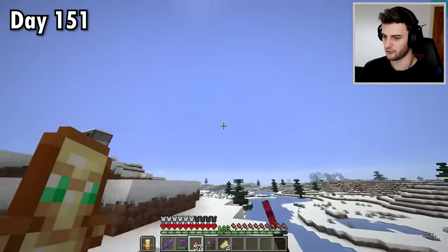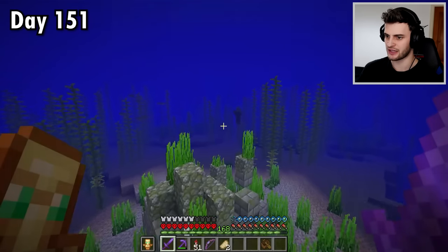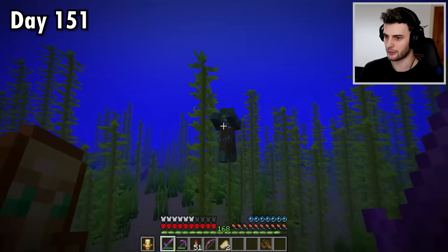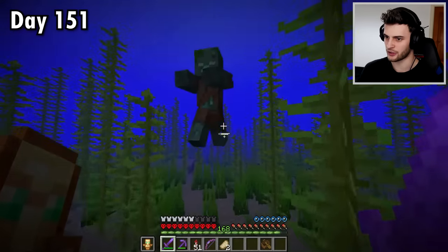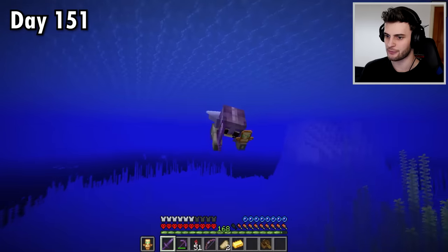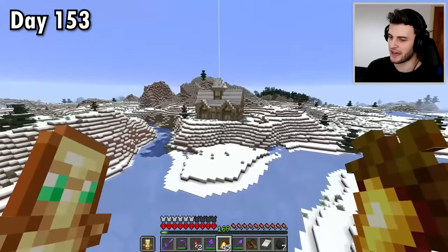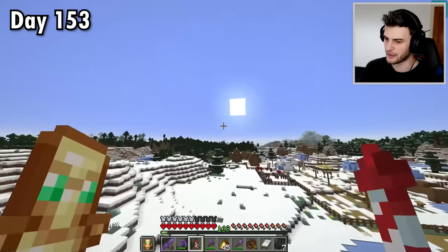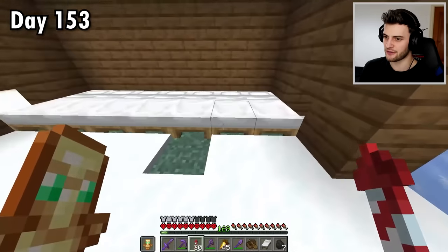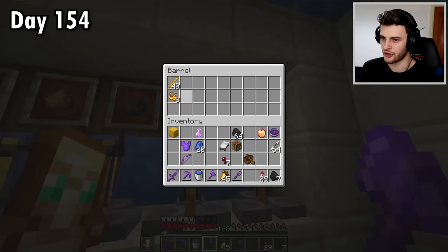For my next project I want to find a trident, so I need to find some drowned. These ruins usually have what I look for. Let's take out these guys and hopefully get a trident. I had no idea how fast depth strider with dolphin's grace is — the dolphin can't even keep up. I've decided it's best to put the idea on the back burner; it was unexpectedly difficult to get a trident. I'll do some experimentation and at some point create a trident farm. Instead I've got a new project on the horizon.